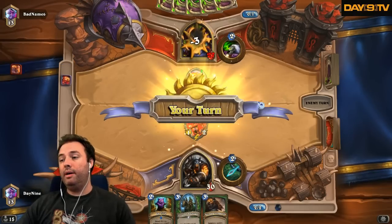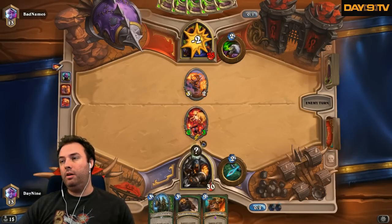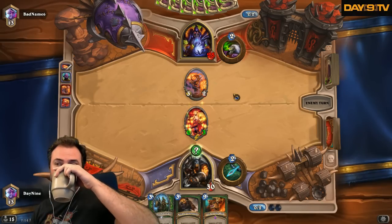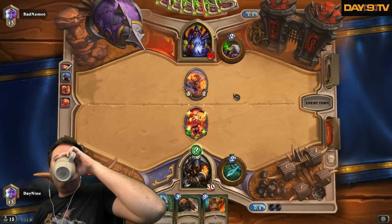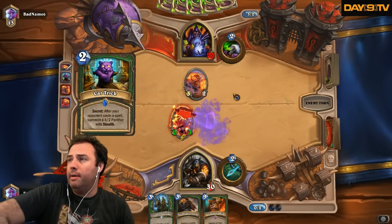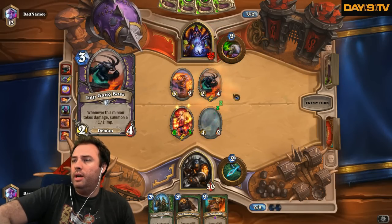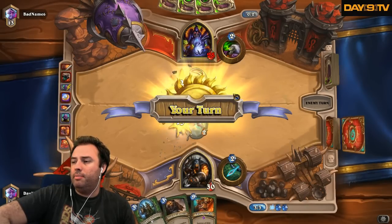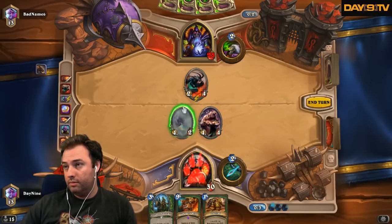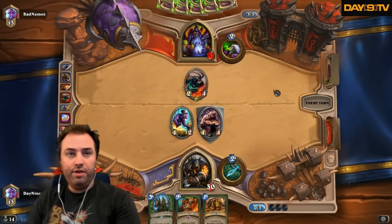Twitch Prime is one of the best things ever done by a company. Mulliganing for a Secret Keeper plus Explosive Trap — maybe I should do that. I don't really know how to mulligan and feel like I'm nailing a mulligan. Oh god — let's get a secret up! That's so sick, that's so sick!